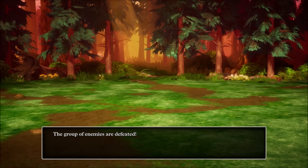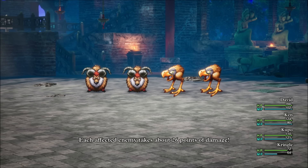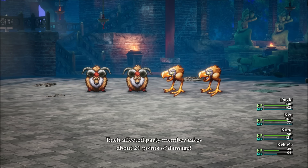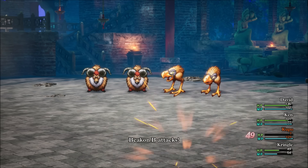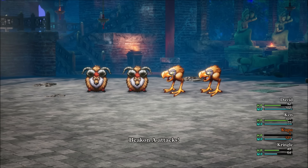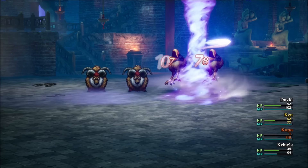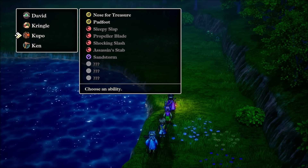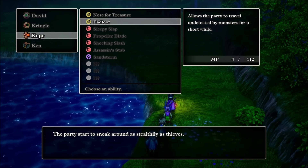Whenever you do get over to the class change, I would encourage you to change the Priest into a Fighter — you'll have a great single-target attacker — while changing the Merchant into a Sage for black magic access. Then probably just keep the Thief as is. His whips are just killer, and that Tiptoe ability that reduces random encounters is invaluable.